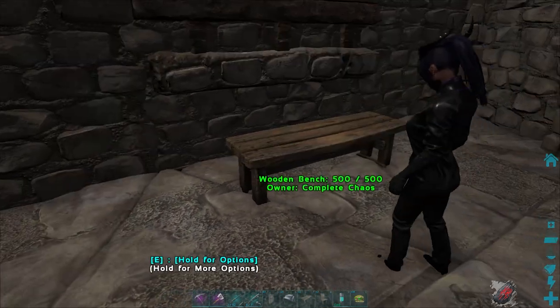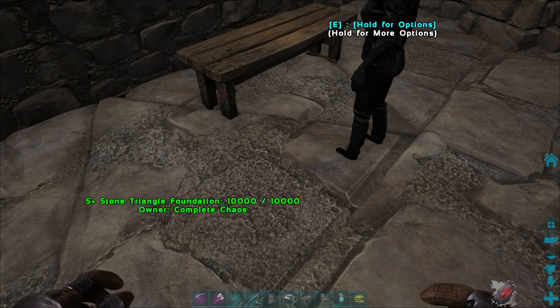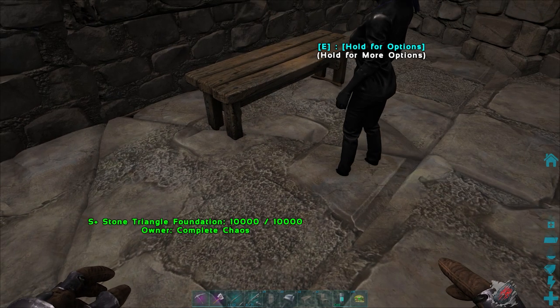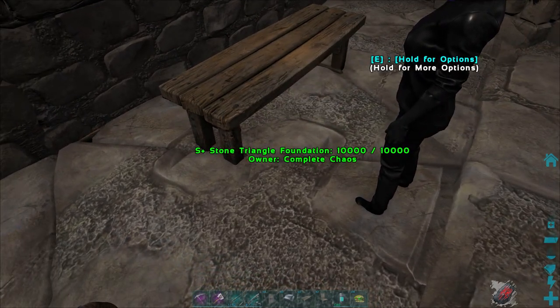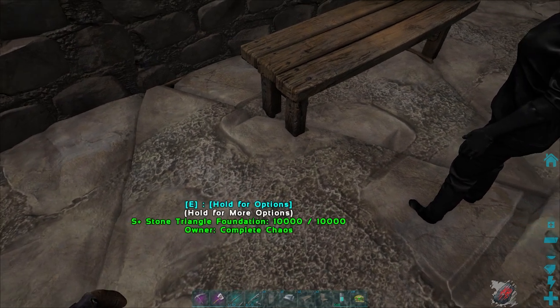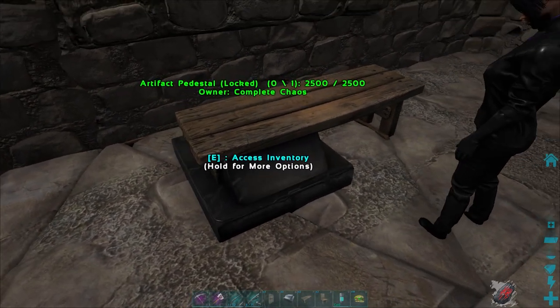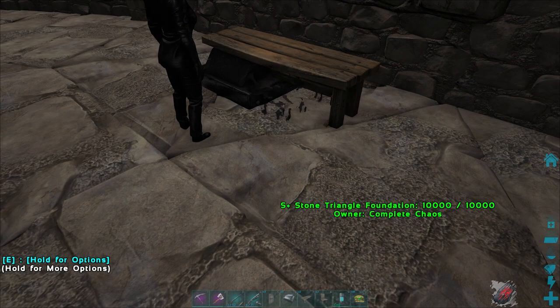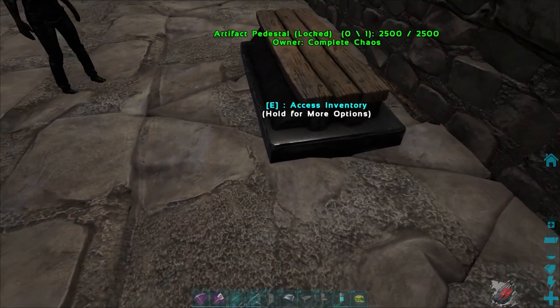Basically you want to find about where you want your bench to be and put your first bench down. Then underneath we're going to line up the artifact pedestals — you may have to go into third person to get them to go back far enough. Sometimes I have to hide my UI for it, but you basically want to try to get it flush with the edge of the seat on the side, and the angled portion of the artifact pedestal just under the bench.